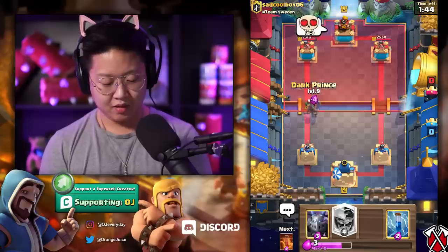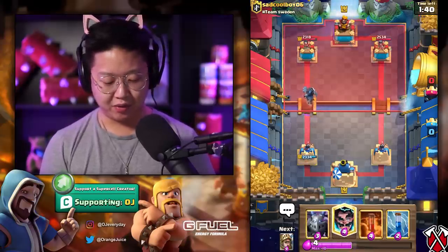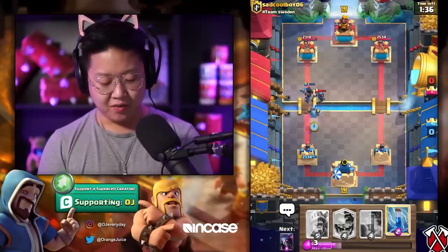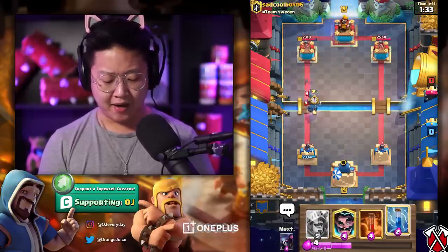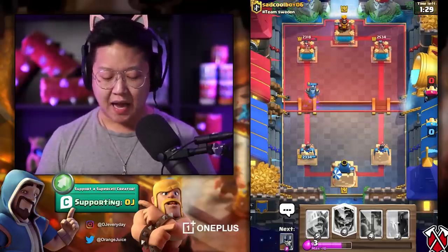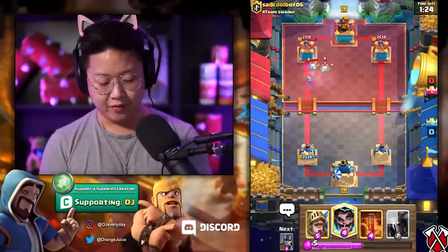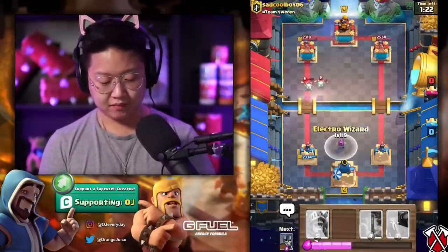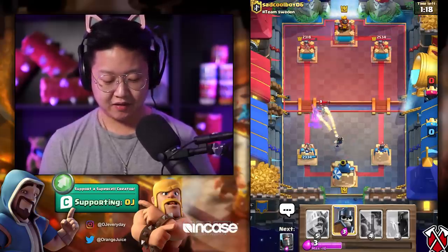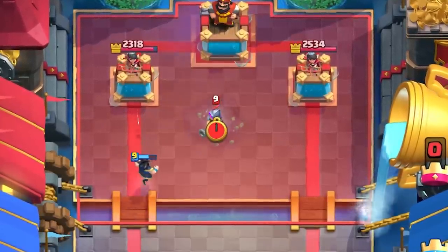I'm gonna let that cross the bridge — wait for it, wait for it. Now I go for the Guards. Skeleton Dragon dealing so much damage. It's his Dark Goblin taking everything out. I don't like it. I don't want that Dark Goblin connecting — bad timing on the Dark Prince. We're gonna have to do a Mega Minion. We didn't even have to — that PEKKA wasn't strong enough. If I was a little bit faster on that Zap that Mega Minion would have connected to the tower. He is throwing stuff down very fast. This is questionable. It's gonna be double elixir.